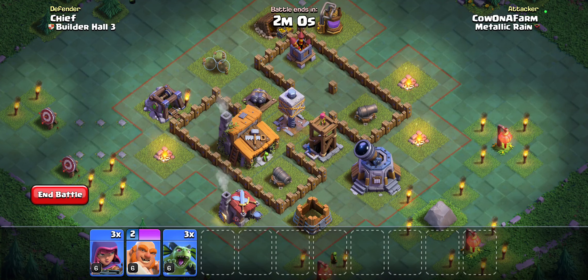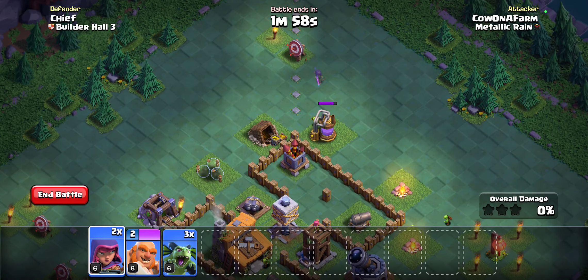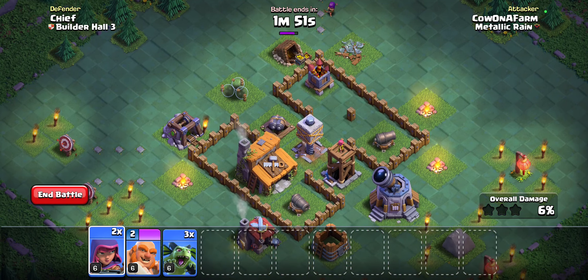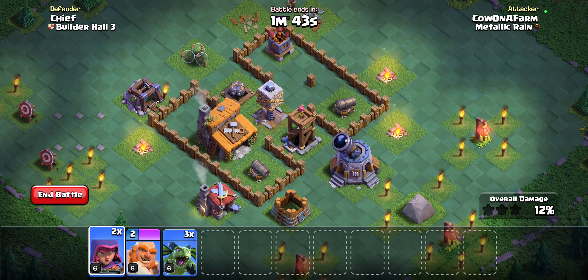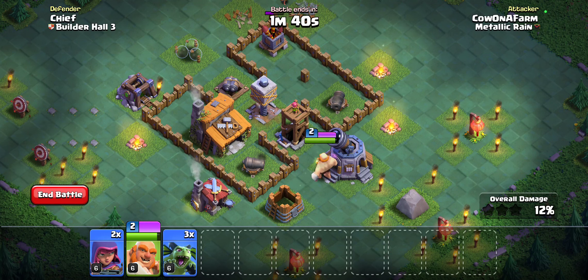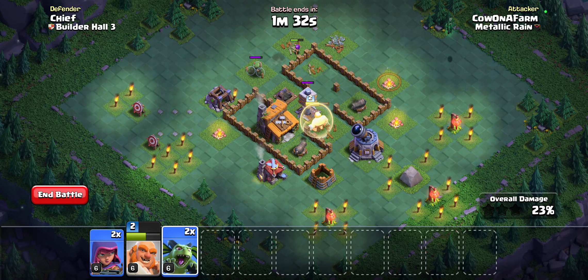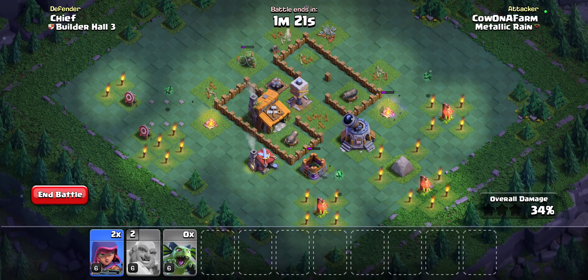This one feels like it should be relatively easy. We have three minions, and it feels like I can just come in here and snipe out this air defense — seems to be the play. Nothing really to contest me, and then once that's sniped out, we can drop the giant into this archer tower and activate his ability to take it out.